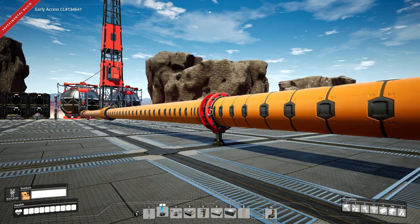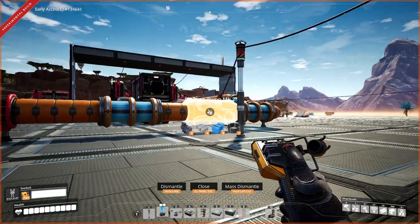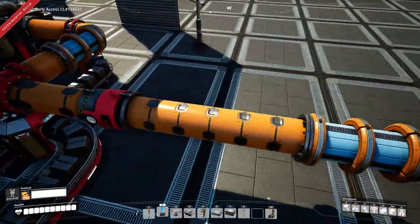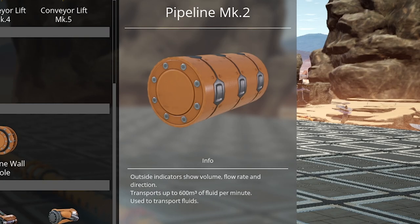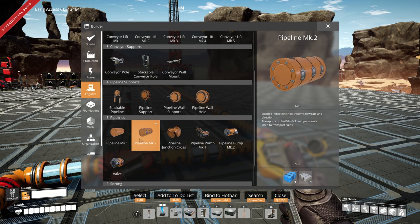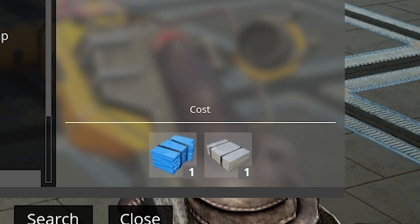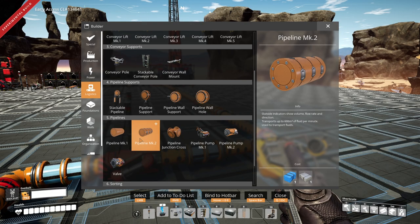Now it's time to mess around with the new piping — mark 2 pipes, mark 2 pumps, and a new valve. Mark 2 pipes can handle 600 cubic meters of fluid per minute, which is twice the amount of a normal pipeline. However, they cost plastic and encased industrial beams, making them extremely expensive — essentially a super late game item, probably when you're getting into nuclear stuff.